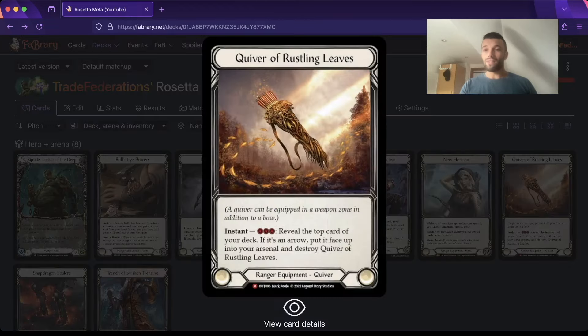Now we have our first real spicy tech of the day: Quiver of Rustling Leaves. This is a spicy new addition to the deck that replaces Driftwood Quiver. This is another reason why I'm playing Longdraw now - I just need one get-out-of-jail-free card for my arsenal, which is what Longdraw is. You don't really need to be bailed out of your arsenal twice; if you do, you're doing something wrong. This Quiver has a lot of applications.